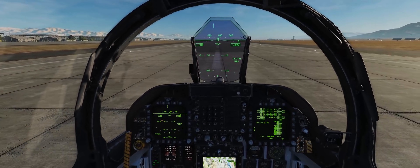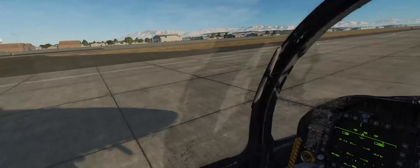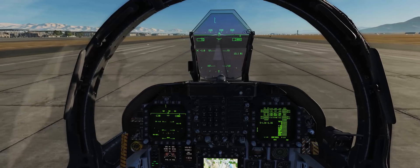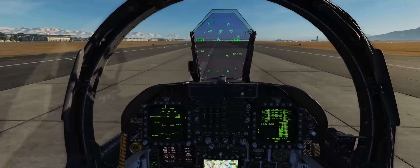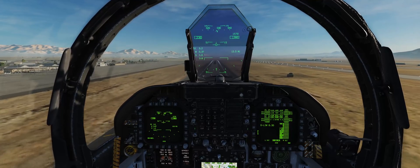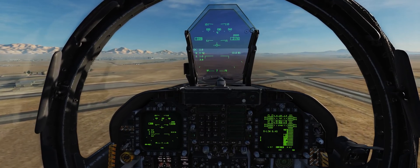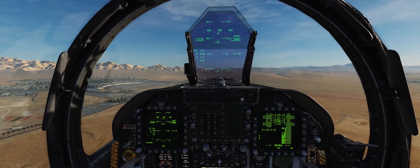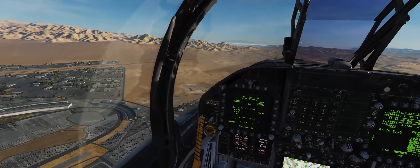Push it up to waypoint one. Notice the steering — we'll go ahead and turn that off. Everything looks good, we'll go ahead and push it up. When you take off, you need to make sure you get your gear up prior to reaching 240 knots, or you can blow off your nose-gear doors. You can still continue on the mission if this does occur. However, you will look ridiculous when you land, your crew chief will not be very happy, and you'll probably earn yourself a new call sign.